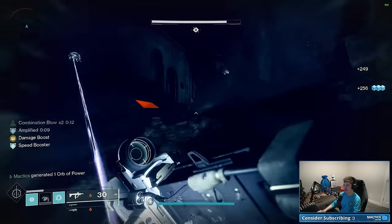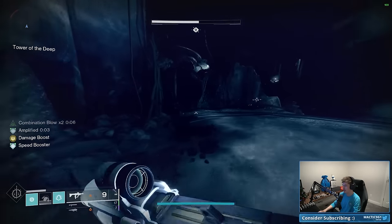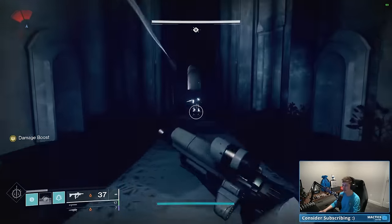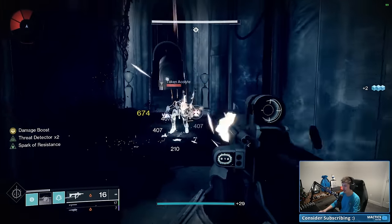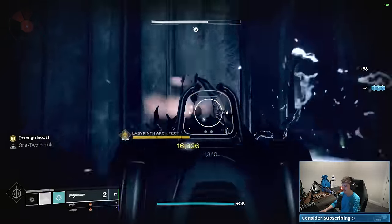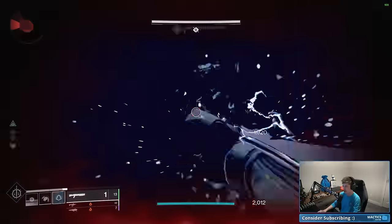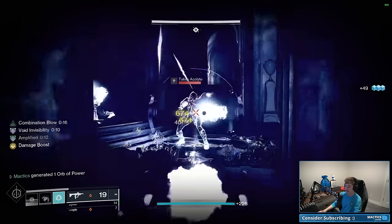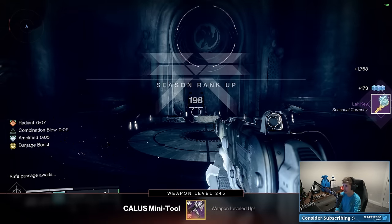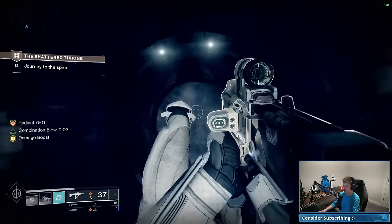Finally we have the dive-bomber bird — the final symbol — which means you go right back to kind of where you started and you'll have a taken captain left over. You'll notice I'm not really using any heavy ammo. Shattered Throne, although still the easiest dungeon to solo flawless by far, does have the one downside of not having any rally flags, so definitely want to be a little more conservative with heavy ammo. I like conserving it for the first boss — the ogre.